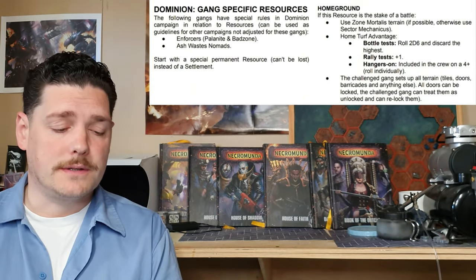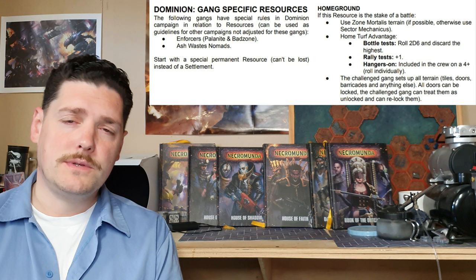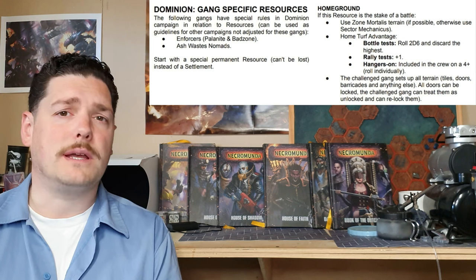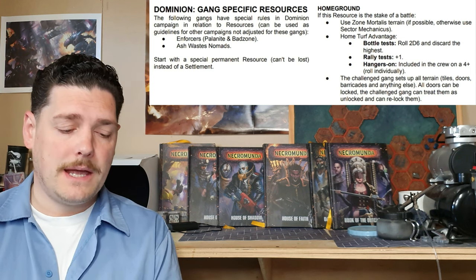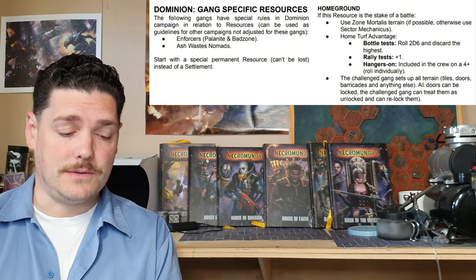Home turf advantage and home ground: if this resource is the stake of the battle, use either Zone Mortalis or Sector Mechanicus. Home turf advantage gives you the following: for bottle tests you roll 2d6 and discard the highest, so you have less chance of bottling out. You also get plus one to rally tests, and hangers-on are included in your starting crew on a 4+, which can sometimes be good and sometimes really bad.